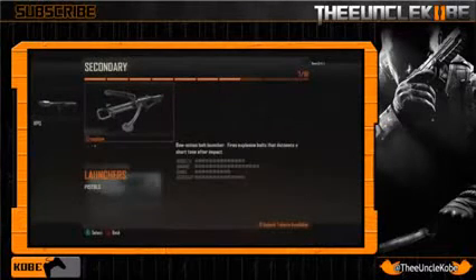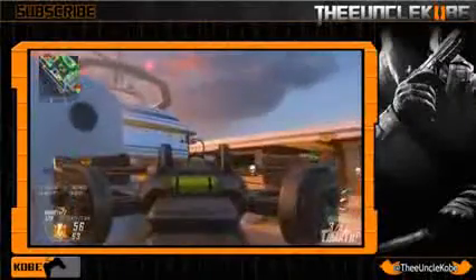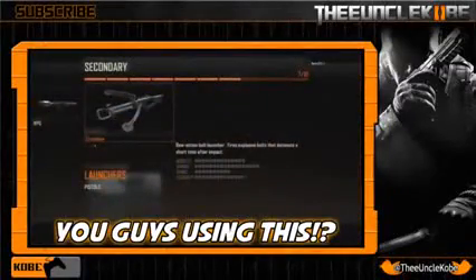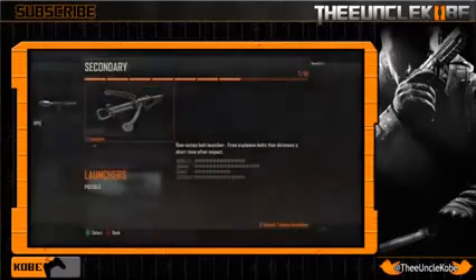Last but certainly not least is the new crossbow. Here's a clip from T-Mart's video — I suggest you go check it out if you haven't, because this thing just looks so sweet. Chirik did a fantastic job keeping it a crossbow but making it look more badass. As far as some details: it has a 6-round capacity now, which makes it actually more effective to use rather than just using it for the fun of it. It also has attachments — there's one that allows you to shoot 3 rounds at a time, which would be awesome if you could land all 3 in the same guy and watch him do that little run-around-in-a-circle thing that people do when they get stuck. There are also scopes for it, so montage guys can have quick-scoping crossbow clips.